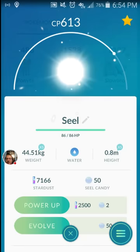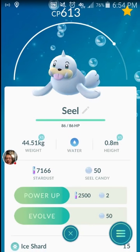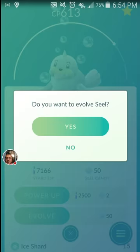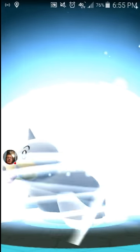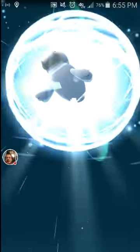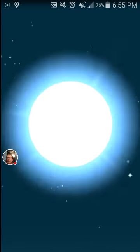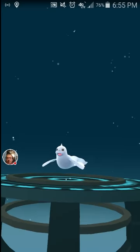Now here's the Seel, and it's a Wander. It's got decent CP and it has a good space to go. So let's go ahead and evolve it. We know it's going to be a Dewgong — let's see how high it can get. It may be worth powering up, putting into a gym. I had seven gyms earlier and I went ahead and collected.